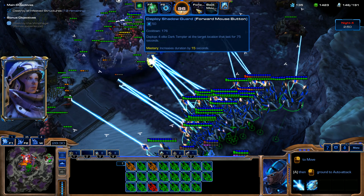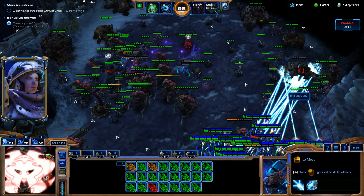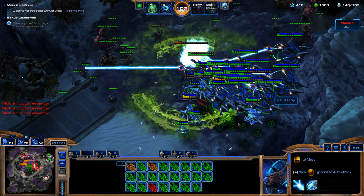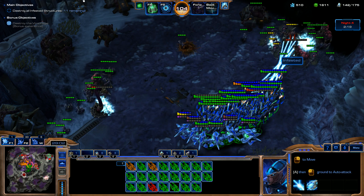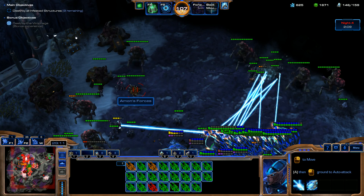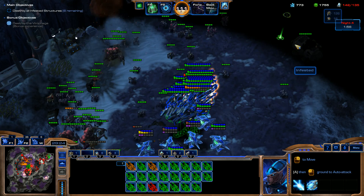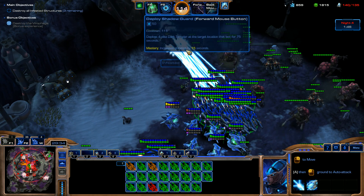Since we have a lot of energy, we're going to use our Black Hole ability and our Shadow Guard at the same time. This is getting real intense, but we're going to keep on pushing forward. I'm going to try and put down as many Stasis Wards as we can to lock as many of these guys as possible. Just got to keep pushing forward — take out this Spine Crawler. There was an Infestor that was able to do some Splash Damage on us, but we're still rolling good. Just got to kill these structures before they keep spawning. Not even worrying about our base right now because this is it.